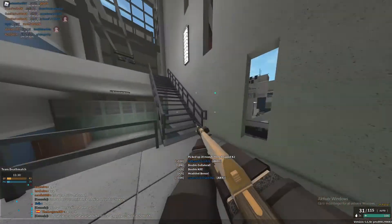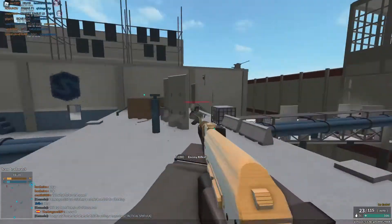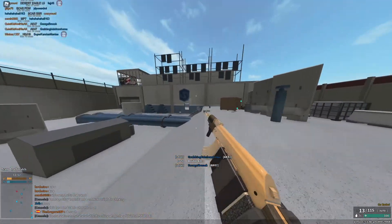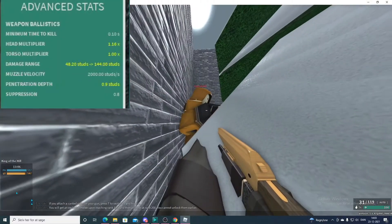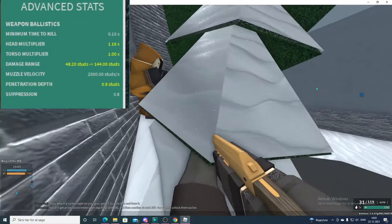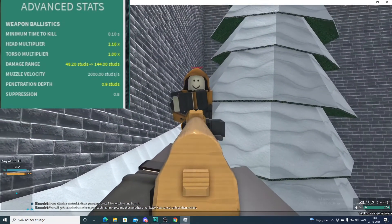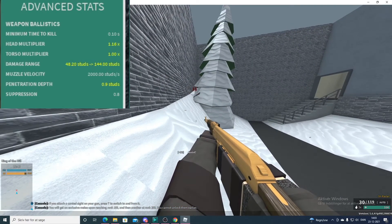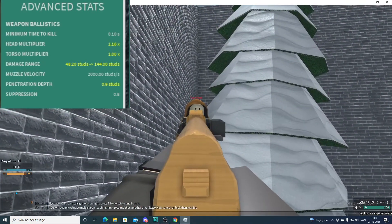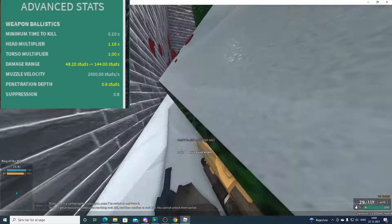Time to kill explains point blank how quickly your weapon can kill at its best performance. In this case my AK-47 has a time to kill of 0.10 seconds, which is quite quick. If your time to kill says zero, it's because your weapon has the ability to one-shot. The next thing is headshot and torso multipliers. Multipliers have a number beside them — that number is the amount of extra damage your gun deals if you hit the torso or the head. My AK-47 doesn't have a torso multiplier because I'm using hollow point, which is why one shot to the torso deals 50 damage, since that is my base damage.